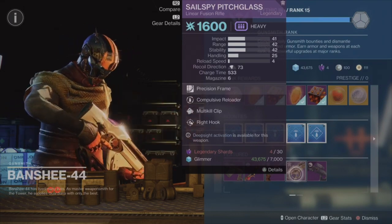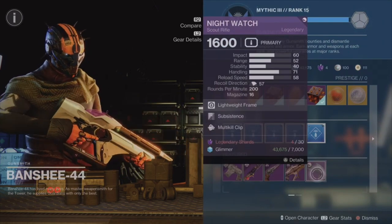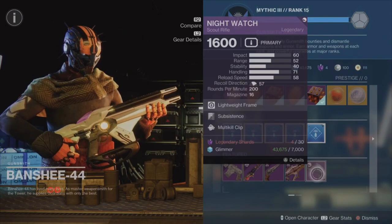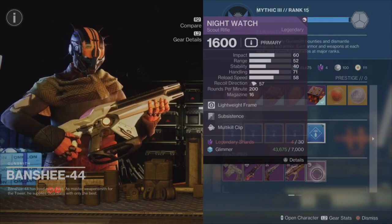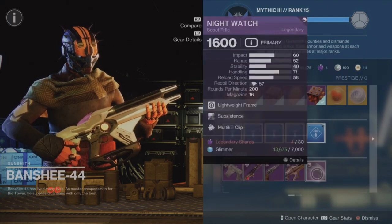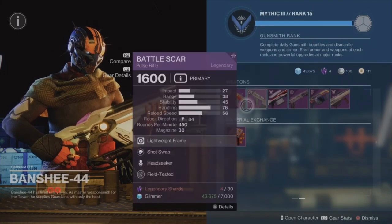The Linear Fusion Rifle has Compulsive Reloader and Multi-Kill Clip — you can definitely pass on that. Next up we have the Nightwatch Scout Rifle with Substance and Multi-Kill Clip. This is probably a roll for PvE, a decent average roll at best.